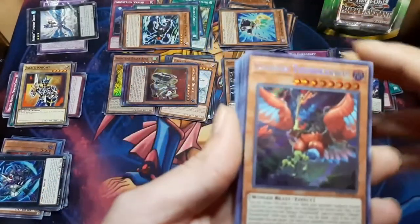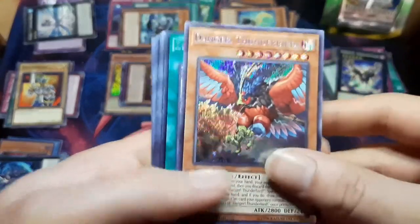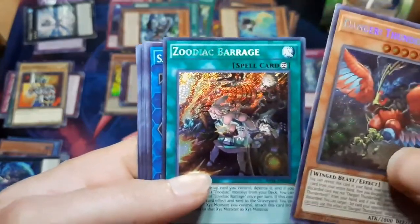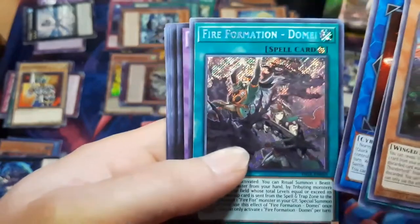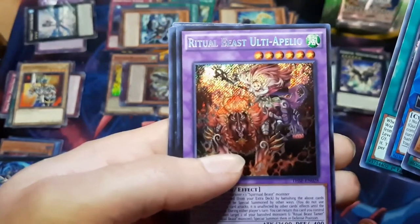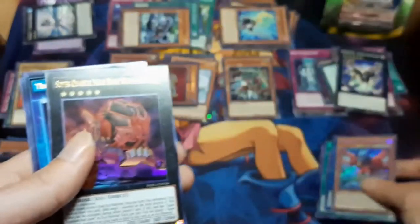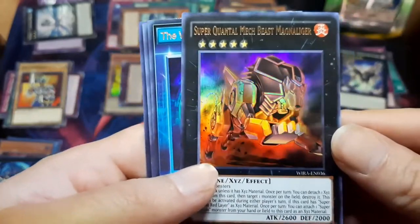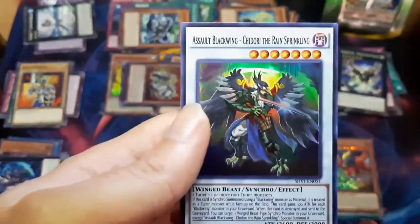Alright, so here are some of the better pulls of the opening. Danger Thunderbird is our secret. Zodiac Barrage, Salomon Great, Fire Formation, Ritual Beast Altia Paleo. A couple Ultras. World's Greatest Fisherman and Desert Twister - of course they're Super. Salt Blackwing. Not too bad.